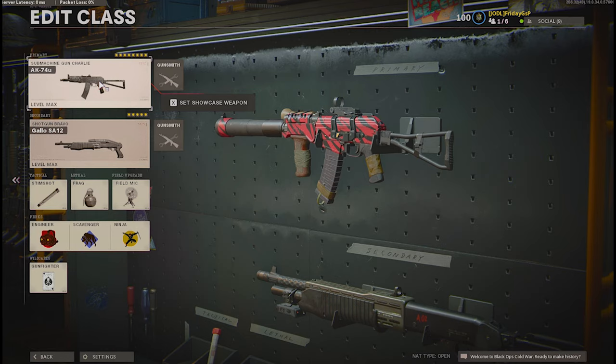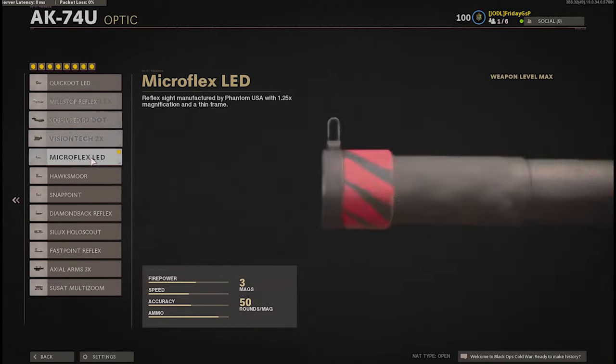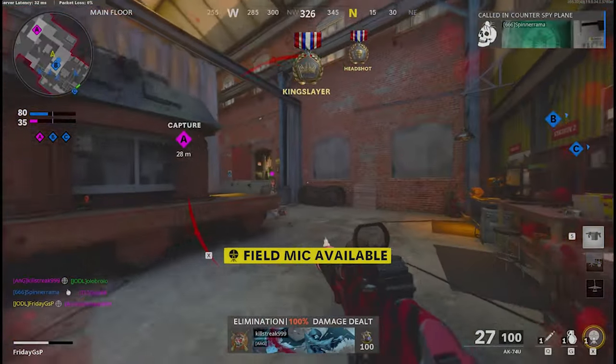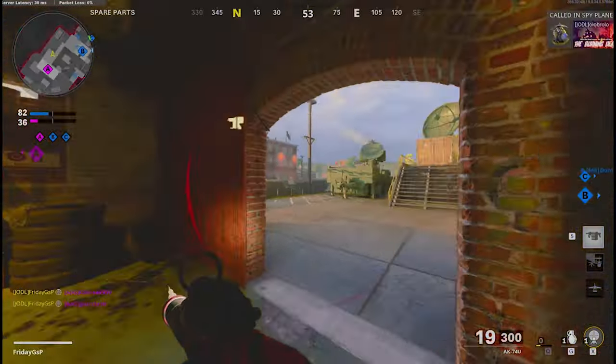As you can see, I've got the suppressor mag stock — it's looking familiar to the VSS. For the optic, in my opinion the Micro Flex is clean, it's wide, and you can't go wrong with it. I like it very much; you can choose your reticles as you want.